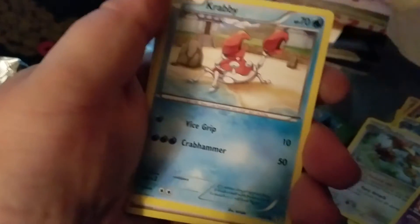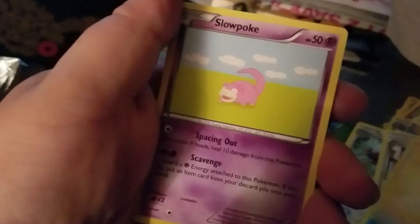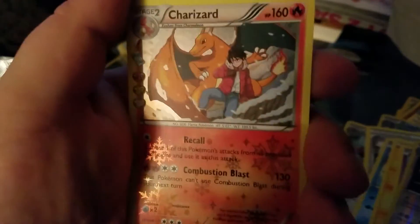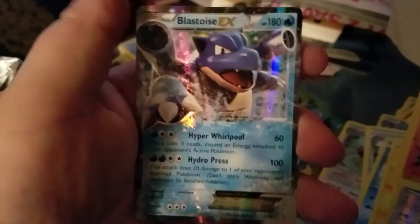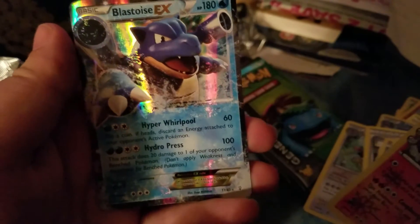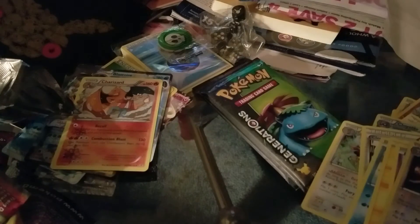We got a Wobbuffet, a Metapod, a Clement, a Krabby, Lightning, Slowpoke, Machop, Reverse Persian. That Charizard — Blastoise EX! Wow, that is so cool. The holo Charizard and then Blastoise EX — that's supposed to be like the old-school Blastoise reprinted. Oh man, this is getting better and better.